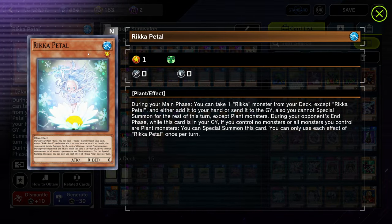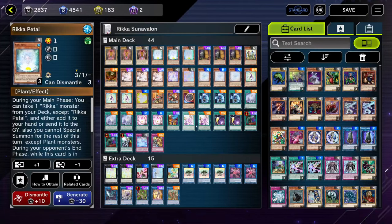Next up we have Rika Petal. This is your backup plan. Basically when you don't have access to Lokai, or if your Lokai gets ashed, or on your Unexpected Die, you can go for your Petal combo which is just the rest of your Rika engine. It takes a Rika and either adds it to your hand or sends it to your grave, which does come up sometimes if you need to send it to the grave in the case of Droll or something.